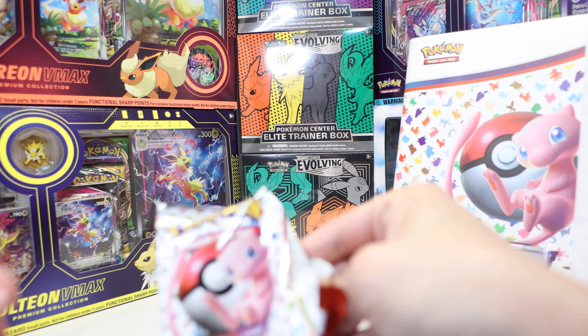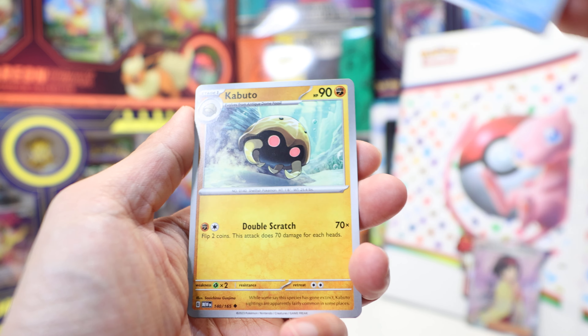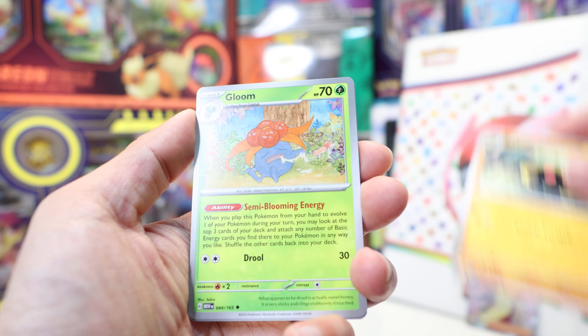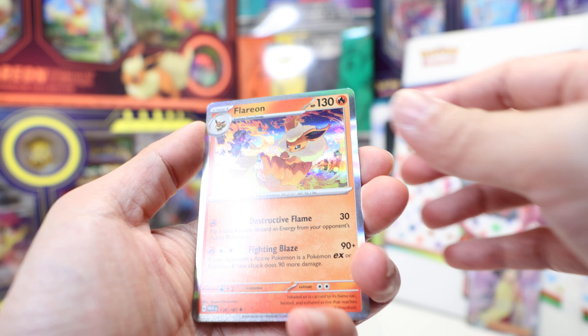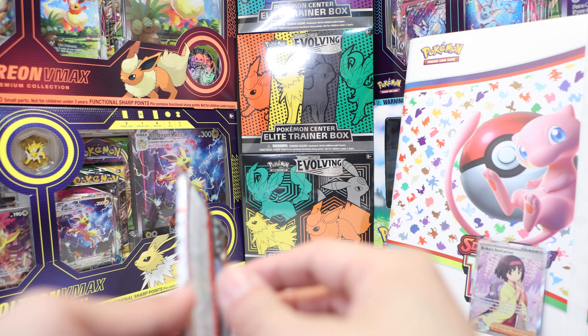I already won the set — I got Erika's Invitation. But let's see what else we get. Magikarp, Oddish, Mankey, Seedra, Kabuto, Gloom, Reverse Oddish, Reverse Bellsprout, and a Flareon. Very cool. I am a big fan of the Eeveelutions, so I'm all about that.